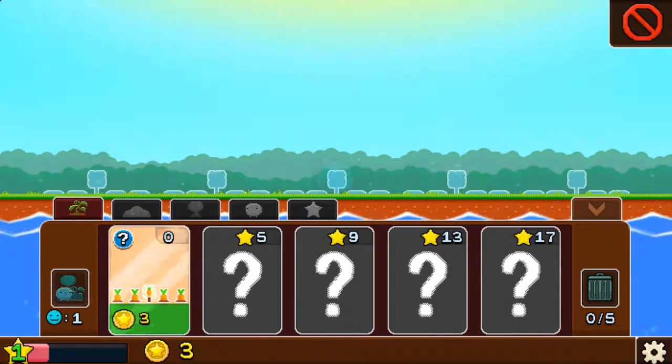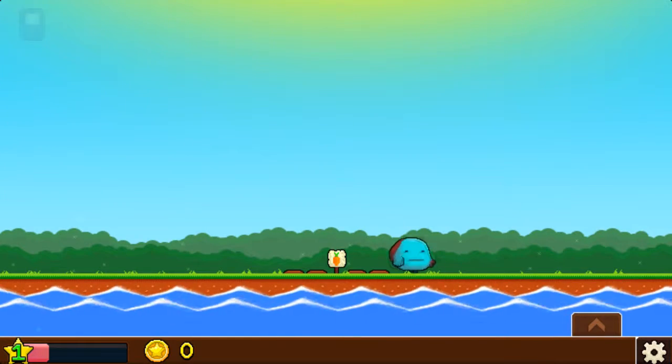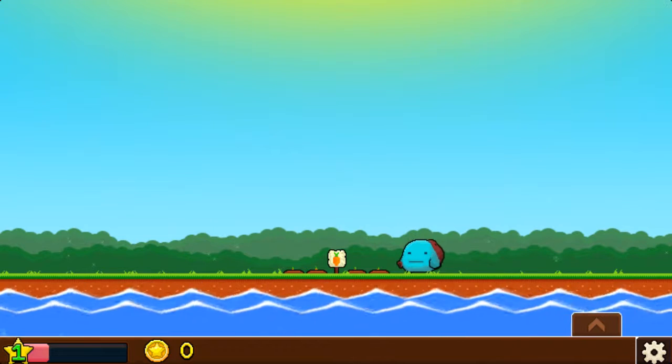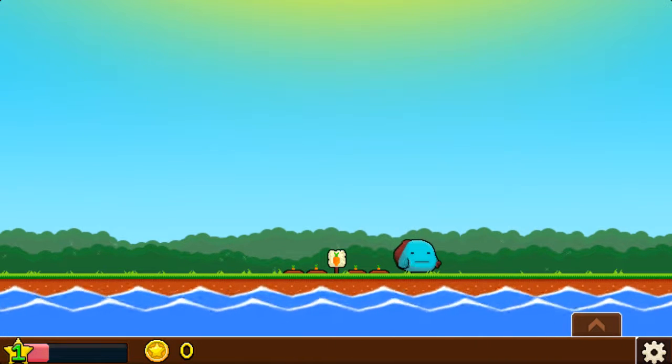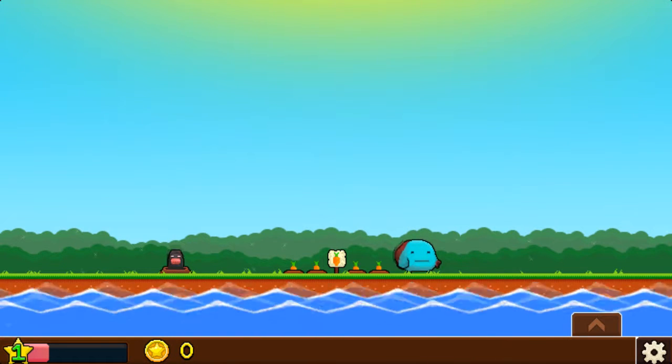What can we buy? These got three, sort of these in the middle. What he should do is get the carrots, sell them for money, and then we need some money to buy more stuff.